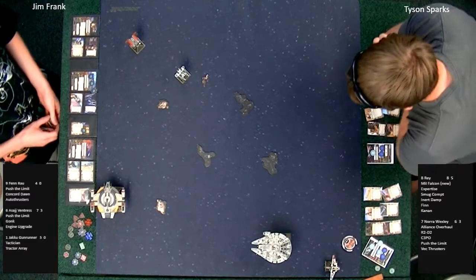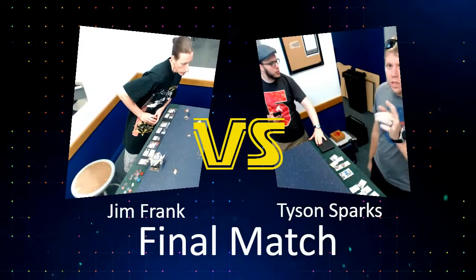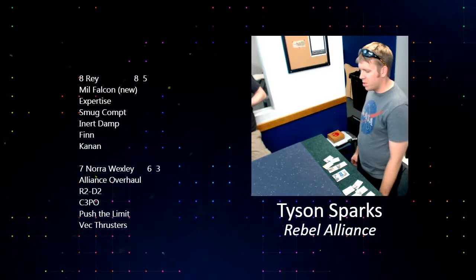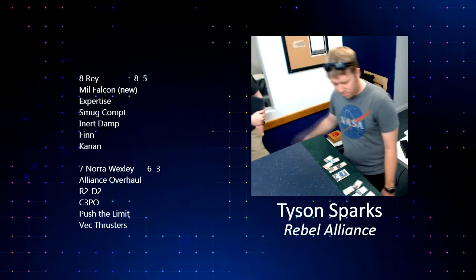Tyson definitely wants to try and keep as many of Jim Frank's ships inside Rey's arc to get the full re-roll shenanigans, which is where the title comes in very handy. With the Kanan Jarrus crew, he can do the three-turn-around, remove the stress with Kanan, and then get an action as well. This is a very good combo — makes it a lot easier to keep that arc facing forward towards whoever you want to shoot.